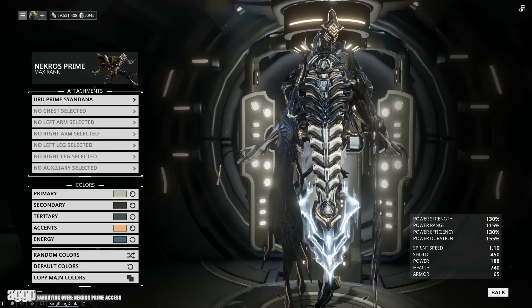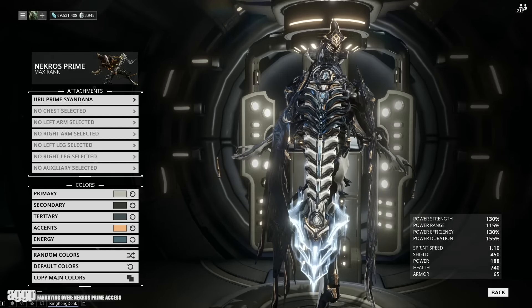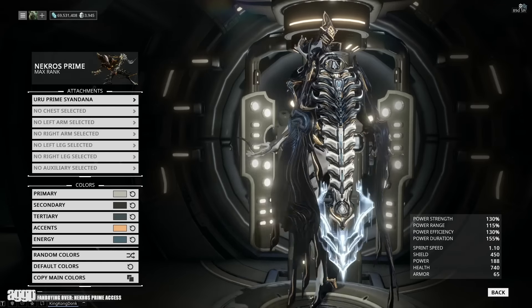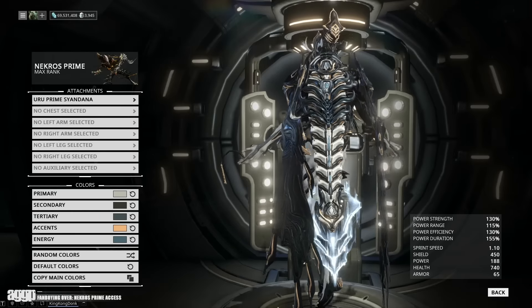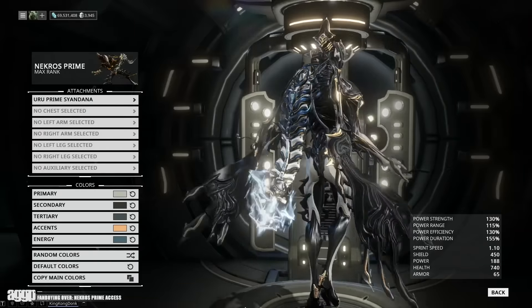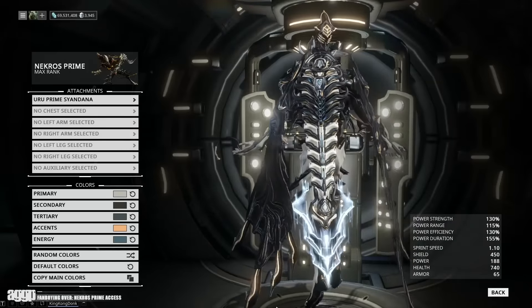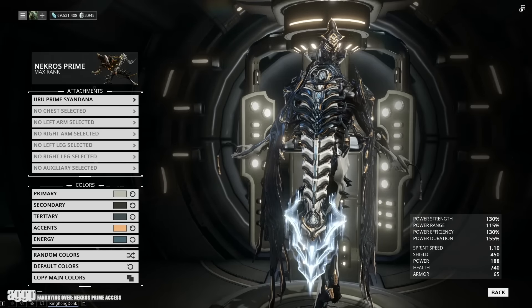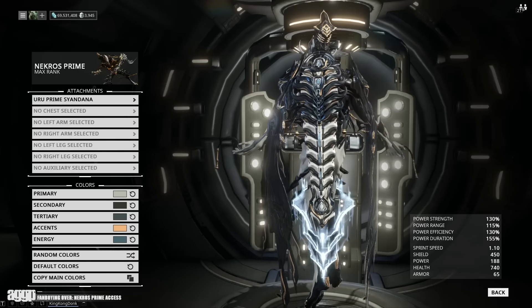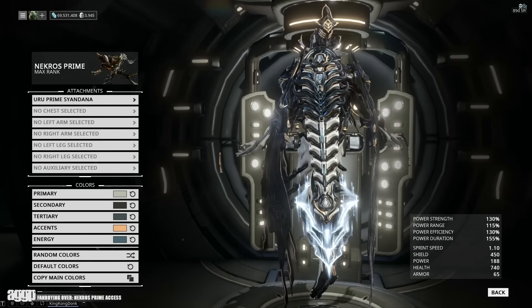The accessory that really surprised me the most was the Uru Prime Syandana. It honestly takes a lot for me to like a Syandana — the placement, the length, the physics — and I was no fan of the original Uru Syandana. But holy shit, that prime version looks so good. I've always preferred it when DE does chain link on their dangly bits as opposed to their traditional stuff, and even though you can tell it still has a little bit of the floppy physics, they do manage to hide it pretty well. The energy effects are on point from the flow on the Syandana itself to the graphic detailing at the bottom — this one is just very well done, even if it does kind of make Nekros look like a silverfish.